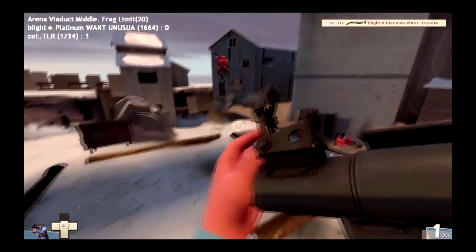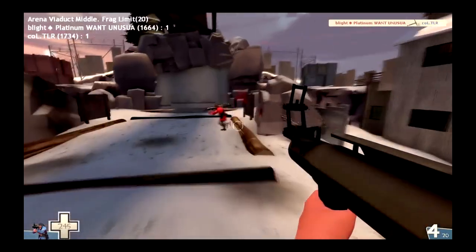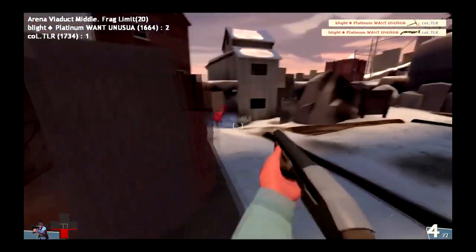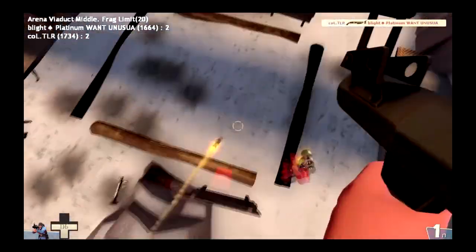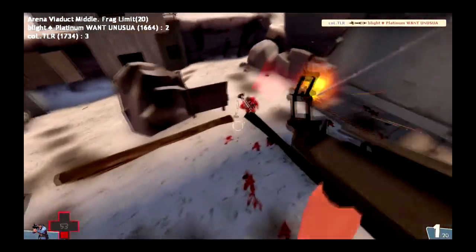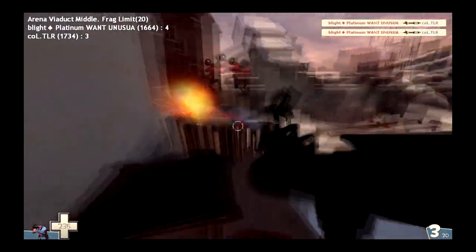We are on Koth Viaduct, but this is a bit of an edited map. TLR scoring a nice air shot there. Basically if you're not familiar with ammo mod, it's like a lot of small arenas that you can fight in. The MGE mod arenas are actually based off of in-map locations. TLR trying to connect with an air shot right there - it's a good chance. It's pure deathmatch madness.